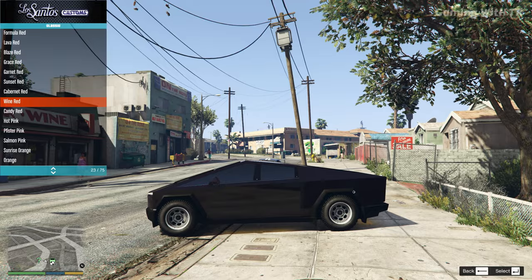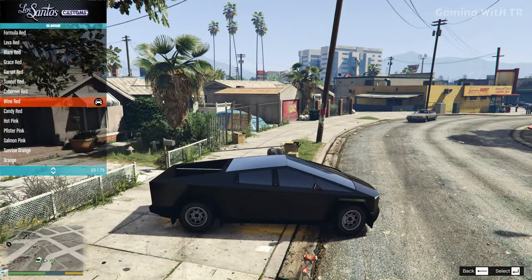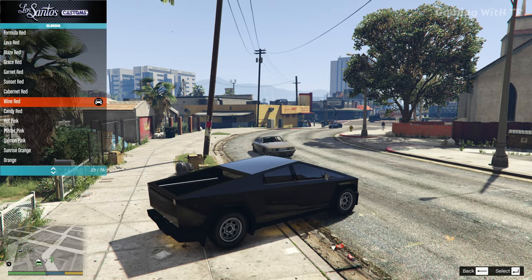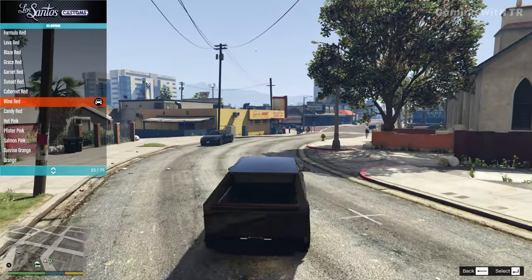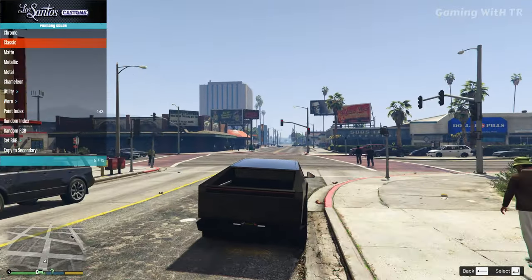Let's go back to the default color. This isn't quite the default — the default is more of a silver type. Anyway, let's run the car. Just watch the speed — it has pretty good speed.